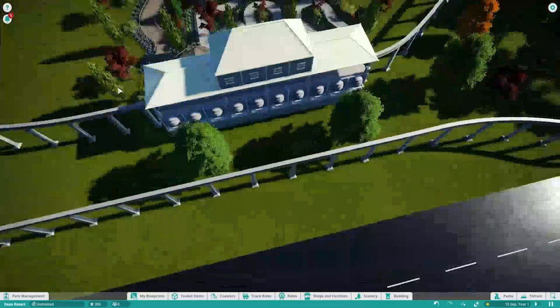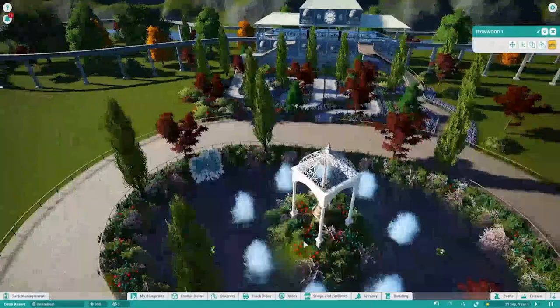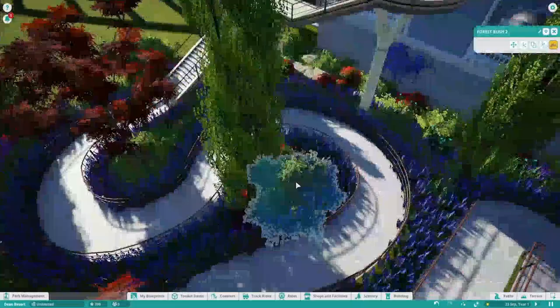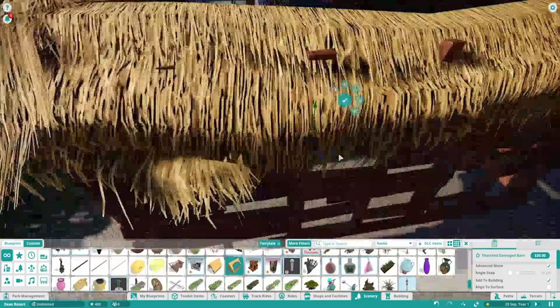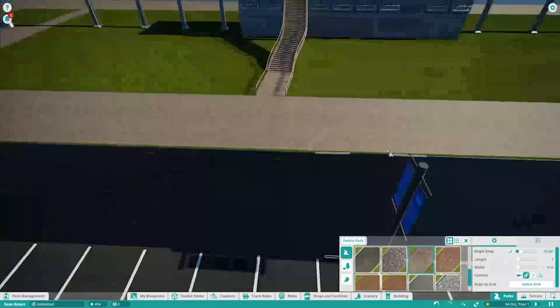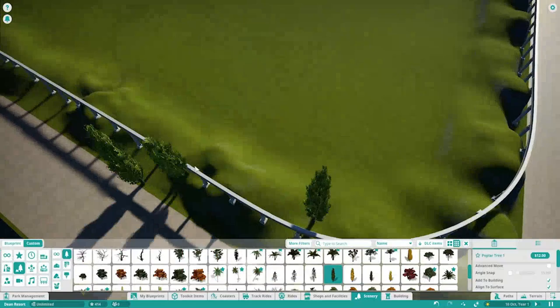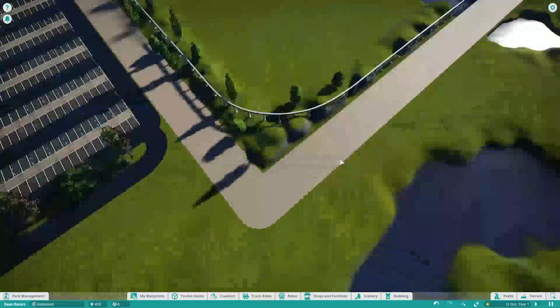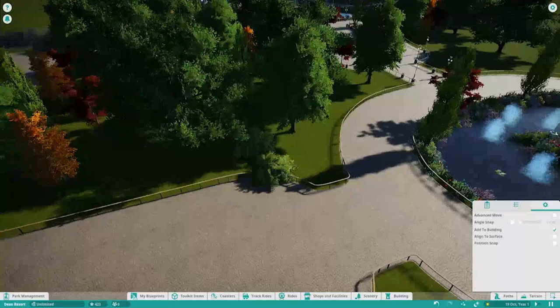Looking at theme parks in the UK nowadays, there's not too much theming, but what's there still gives you a feel — like The Swarm, which gives you that apocalyptic world vibe without excessive theming. At Disney they use berms — hills around each area that block you from seeing other parts of the park — and some of their rides are very low-lying so you don't see them from other areas, keeping you immersed in one world. I'm thinking about doing something like that with this park's new area.